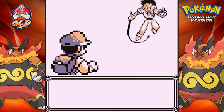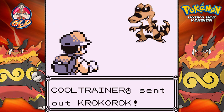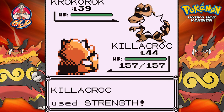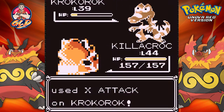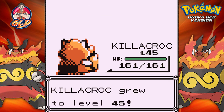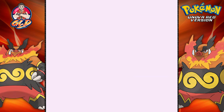Here we go going up against a Cool Trainer Male who wants a battle, and he's coming out with a Krokorok. It's a battle of attrition right here — Strength versus Krokorok — and he's using his X Attack. Here comes another Strength attack for the win, and Krokorok grows to level 45. Now he's coming out with an Excadrill.